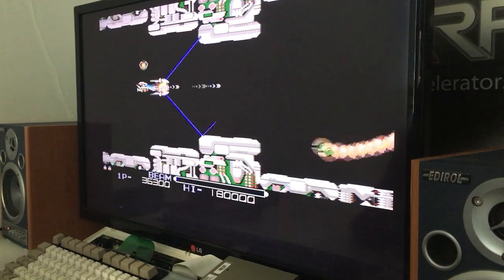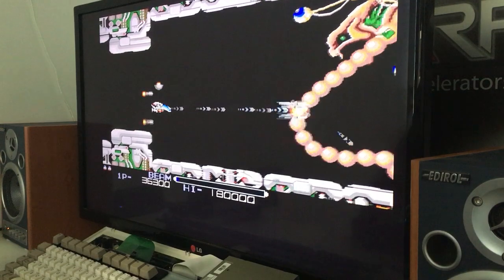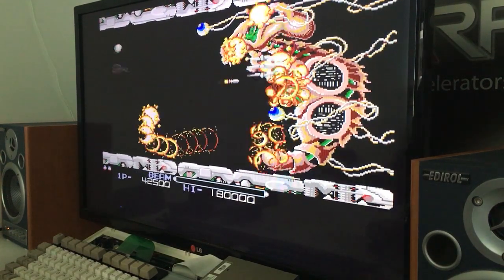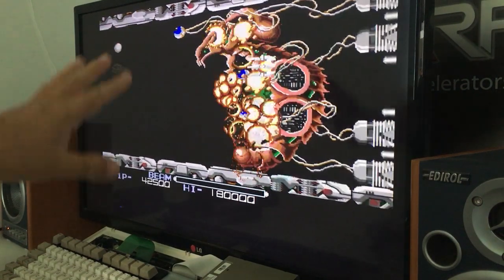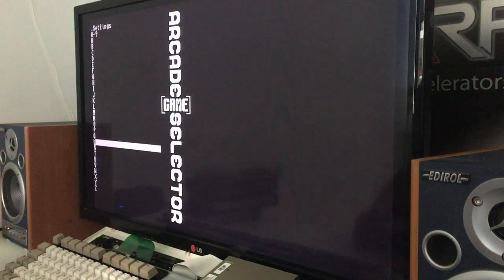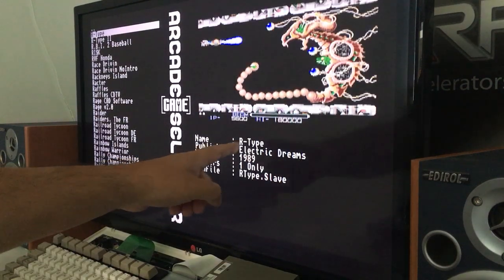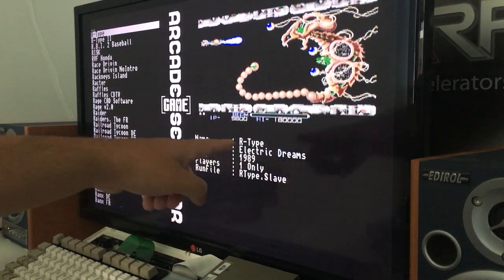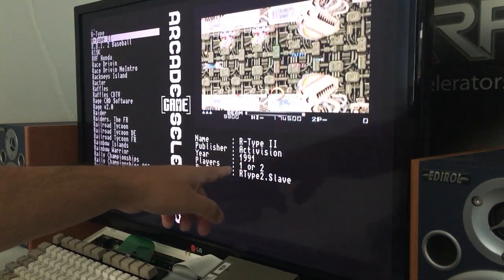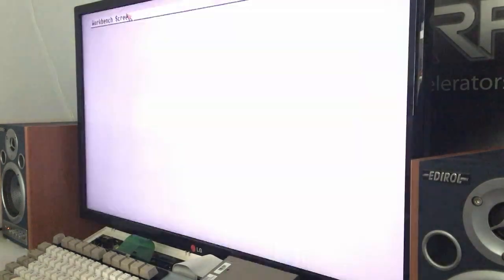Here you can see the Amiga version — this is R-Type 1. Today it's actually one of my favorite Amiga games. It's my go-to game. If I don't have much time and just want to try a game, this is R-Type 1. It says R-Type Electronic Dreams 1989. R-Type 2 is Activision 1991, so R-Type 2 came in 91 for the Amiga.